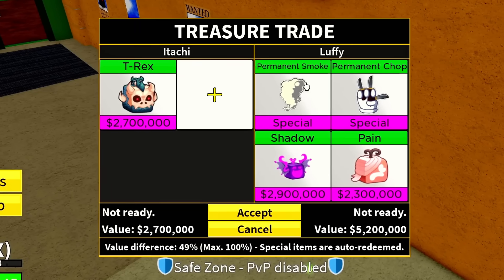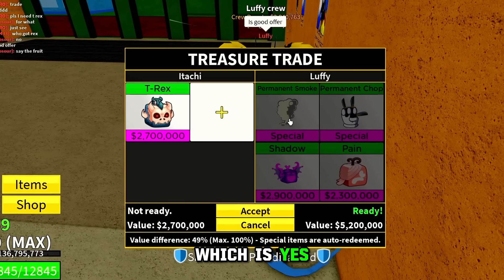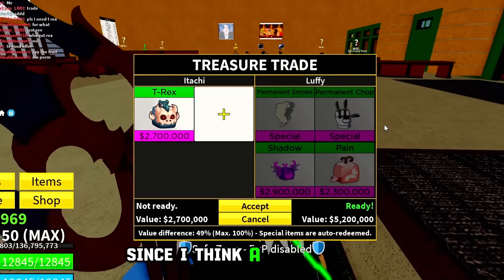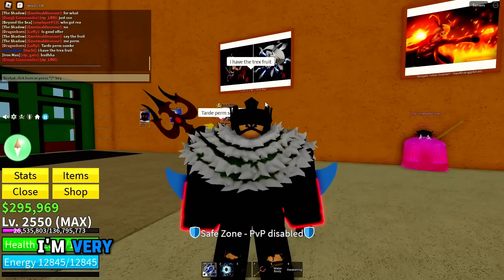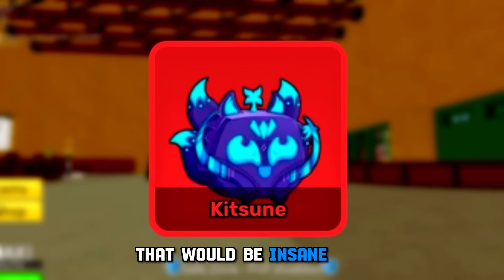So the first guy puts in permanent smoke, permanent chop, shadow, and pain — which is yes, a good offer. But I think I'm not going to be accepting this one since I think a lot of other people would like to have this fruit. I'm very interested in getting the new Kitsune fruit. That would be insane.